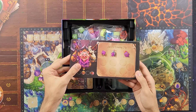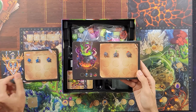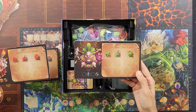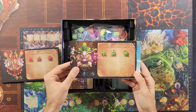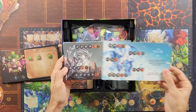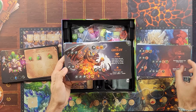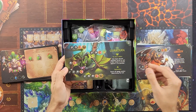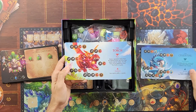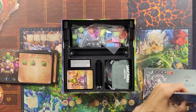We have the Inn of the Drooling Pig, the Griffon's Nest, the Kraken's Galley, the Inn of the Blazing Unicorns, and the Thirsty Troll's Den. And these are going to be our dragon boards: the Polar, the Titan, the Terror, the Greedy, the Guardian, the Celestial — oh, that looks cool — and the Torch.